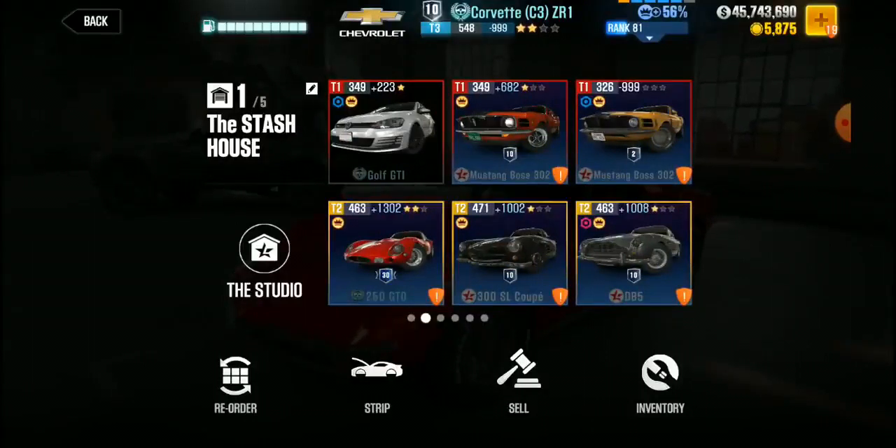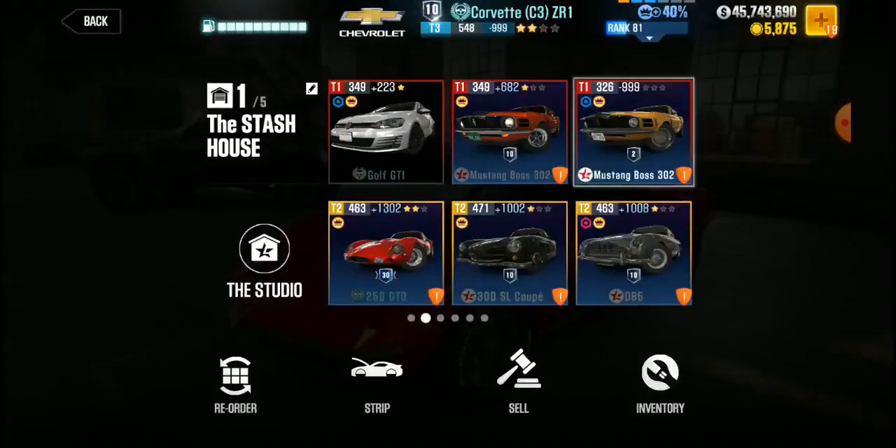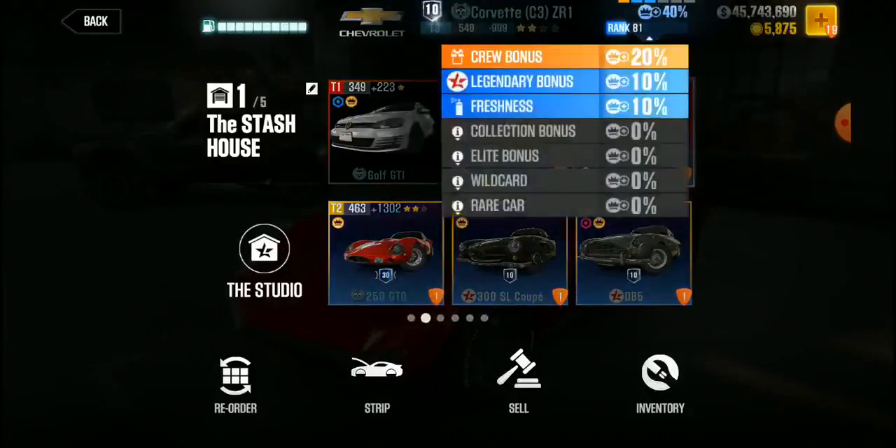See how this is light blue? Let me show you something. This is the car you first start off with — this is my very first car I've won right here. If you look at the rankings on it: crew bonus, legendary bonus, freshness. But you have collection, elite, wild car, rare car bonus.